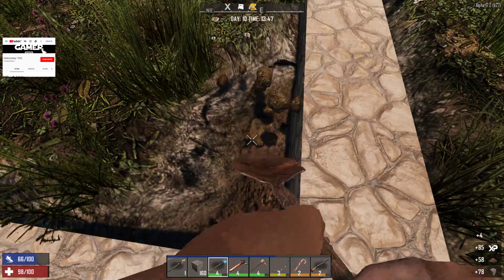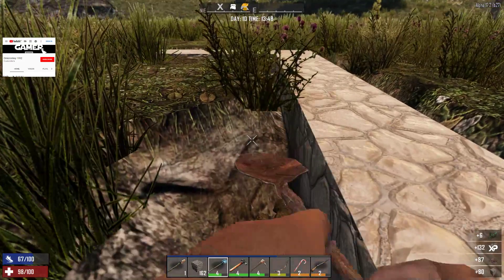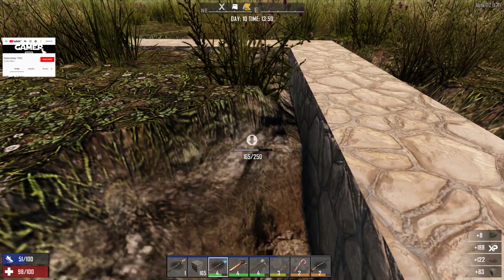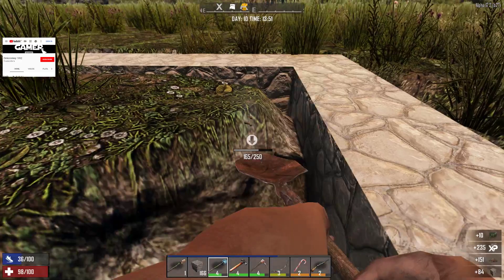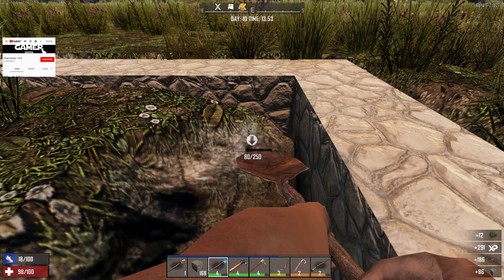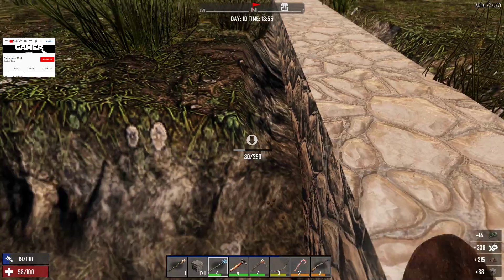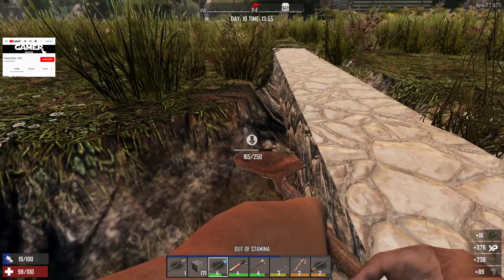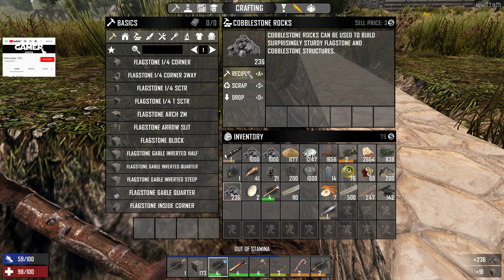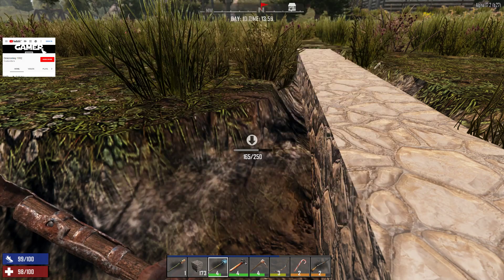Let's dig out the inside first, where the floors will be going, and then we will decide which type of floors we want. When I reach the 200 mark on the flagstones I will be cancelling the production — or I could just do it now. I need 27 more and the rest will be used for upgrades.